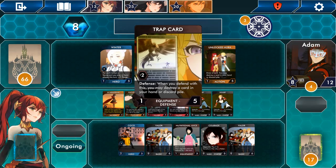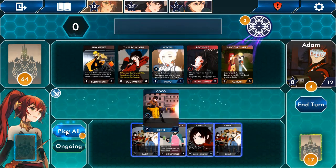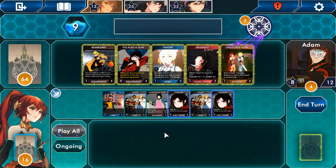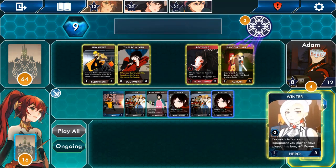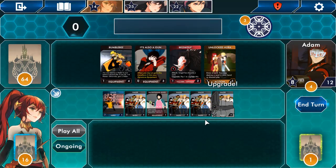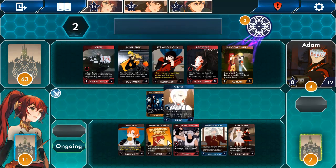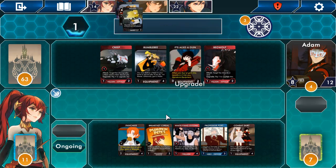I only got eight. Play all — right. 'Disrupting.' Nine points. 'For each action or equipment you play or have played this turn, draw one card' — take that. Upgrade those two — that'll be all my cards up to Valor now I think. End turn. Sooner or later I will get a hand where I can actually do something.